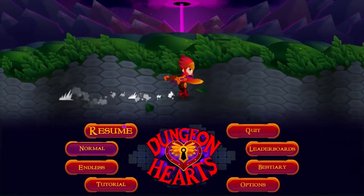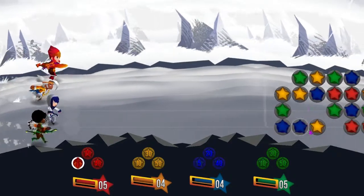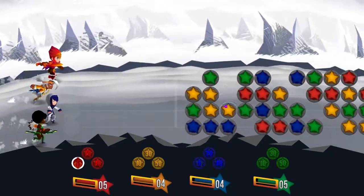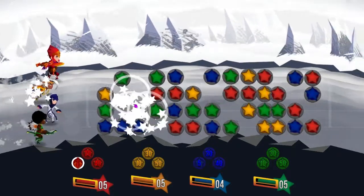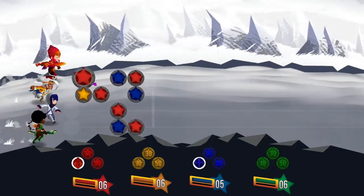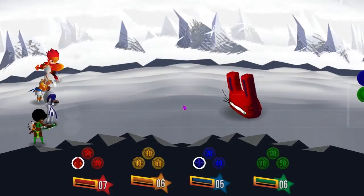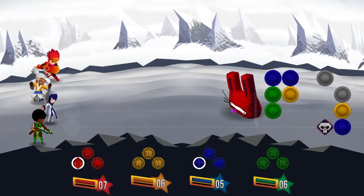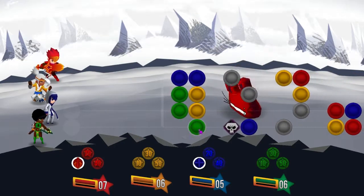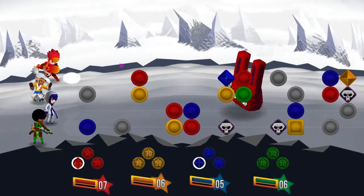So let's take a look at Dungeon Hearts and see if it's any good. I have played the tutorial, so hopefully I won't suck too badly at this game — but I probably am. Okay, so the idea is to match three. We're at a bonus level, actually. The idea is to match three colours — the more you match, the more attacks, the more you link up, the better. Also, you can prevent your enemies attacking by moving the runes.